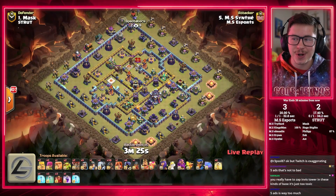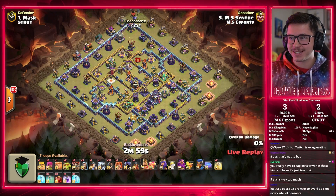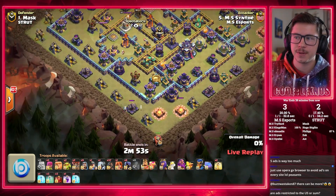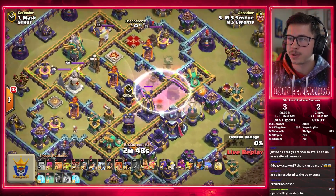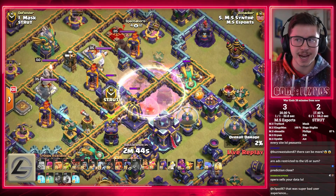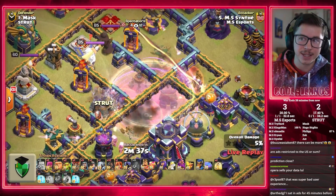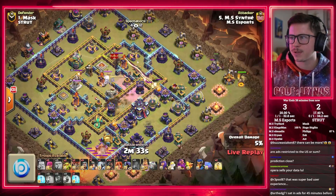Cynthia is in with 38 Hog Riders. Uses one down south to test for traps. Flame Flinger in at 6 o'clock. Going with the Skelly Smelly Donut over here — the Clan Castle, the Monolith, and the Scattershot. He gets the Monolith, gets the Scatter, gets the Clan Castle building. Perfect start so far for Cynthia. Giant Hogs to take off the Cannon, King to walk down, the Queen to go toward the Town Hall.